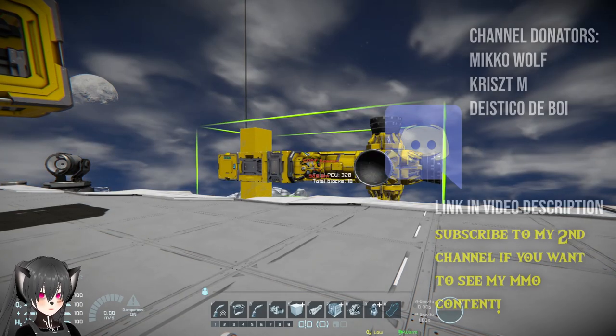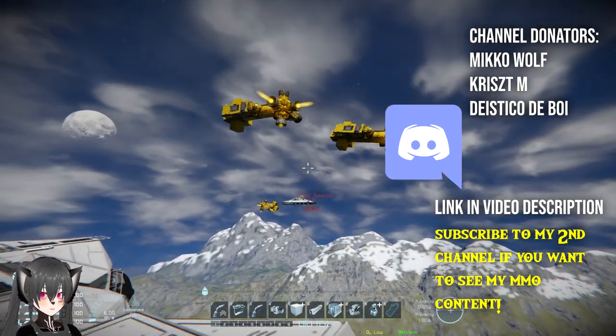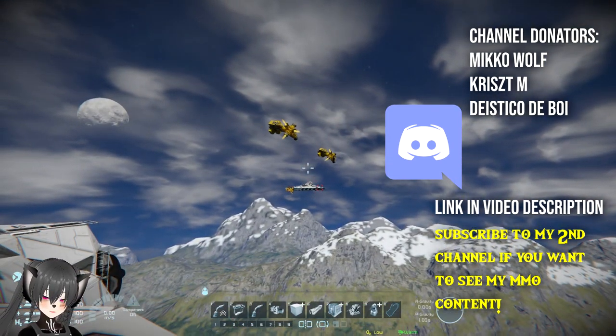Even if your attack drone is heavily armed, partly because the AI pilot itself isn't really that good in terms of combat. That's when you should use attack drones or missiles on Space Engineers. Let's watch this one.